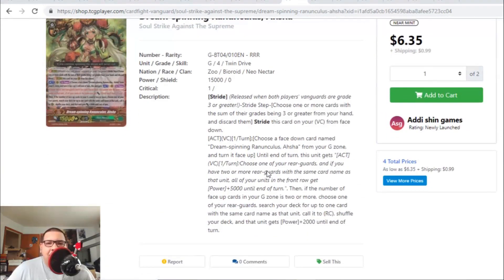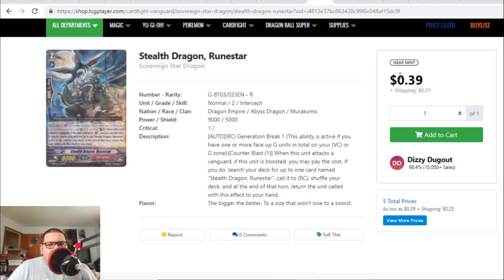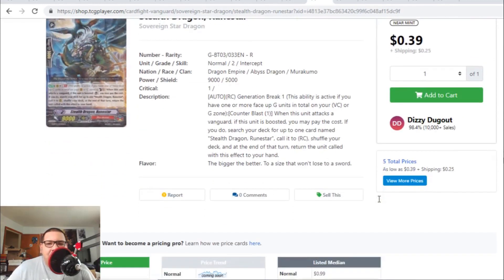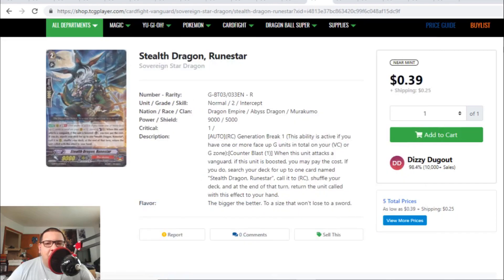This stride was the best Neonectar stride that we ever got, until we got better Neonectar strides — but now this card is also leaving the market. Stealth Dragon Rune Star — it looks pretty cheap right here, but there's only one copy. If you actually check the listings, there are only two listings for $1 or less, but then this Rare is going for $1 to $4 each with only a few listings. The other Murakumo cards — like the Stand Triggers are money, the Grade 2 from Genius Strategies is money — and now Stealth Dragon Rune Star is also becoming money.